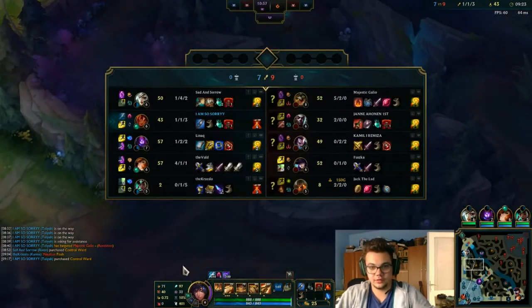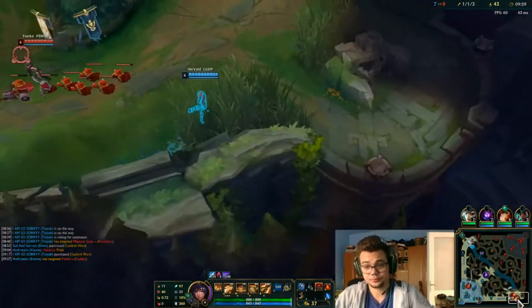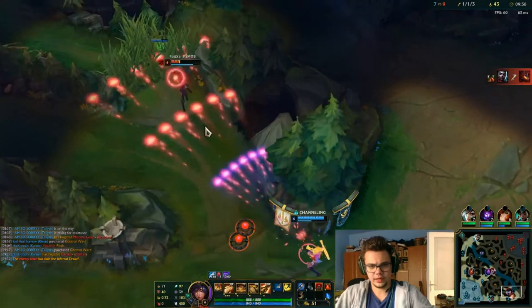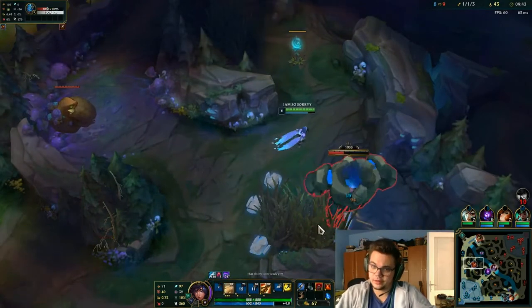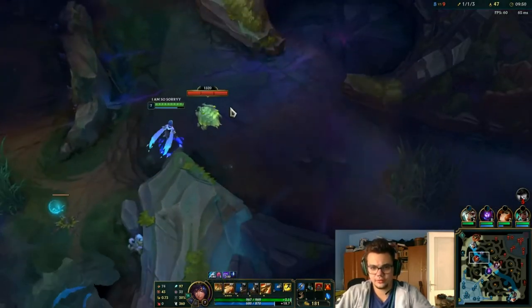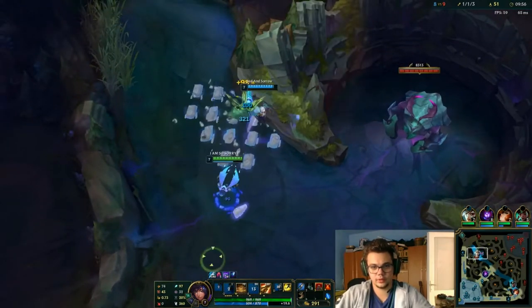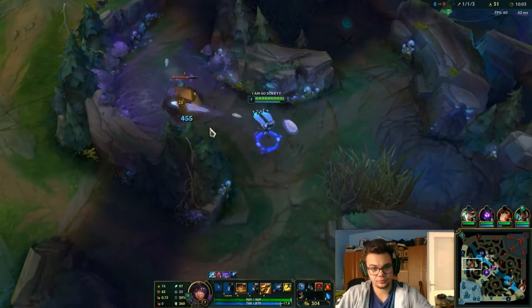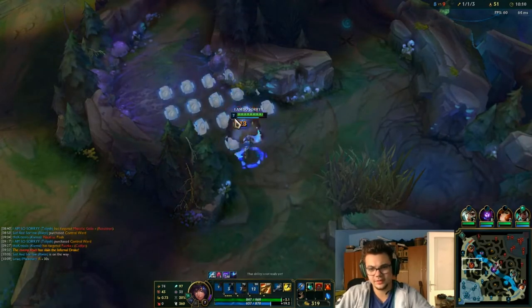All of them ended up in the same spot so we're going to have a harder game. Let's start the full clear on this side and move towards bot. To continue the argument: in games where you don't really have CC, is it really a good idea to pick Taliyah jungle?